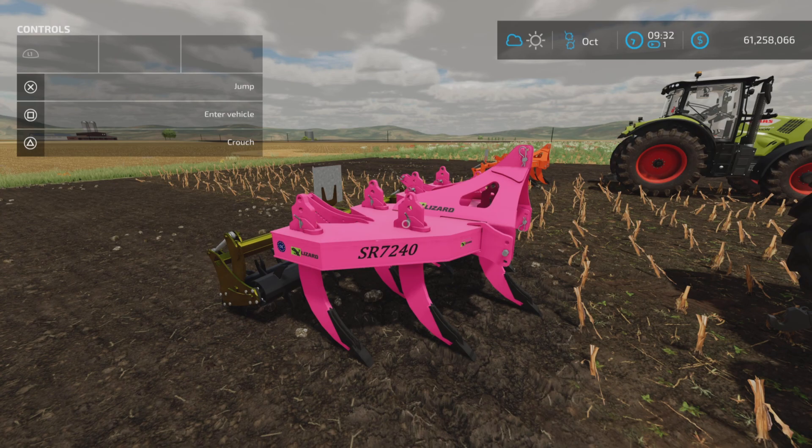Loony Farm Guy here, and in this video we'll be looking at the Lizard SR7-240 update changelog 1.1.00, and it is as follows: added new functions — plow and cultivator — and added color settings.